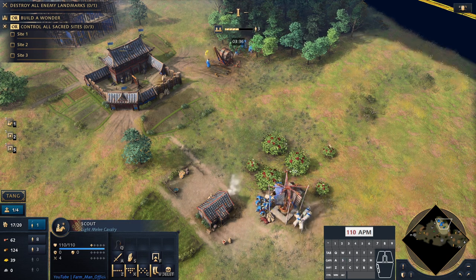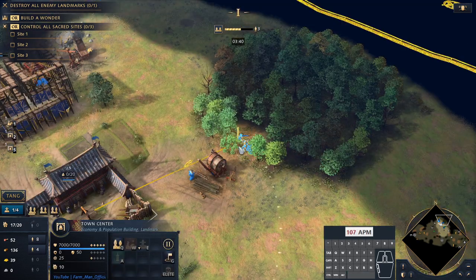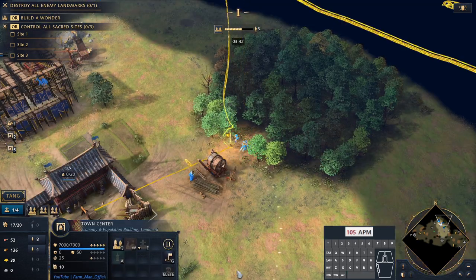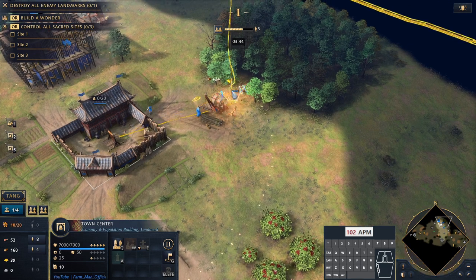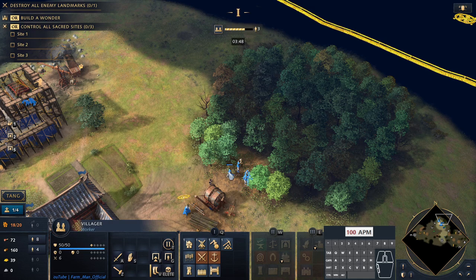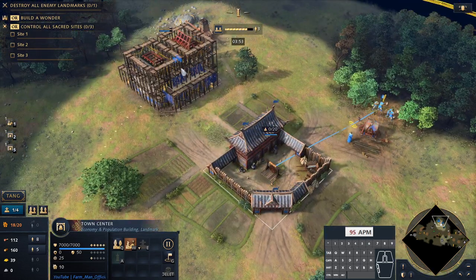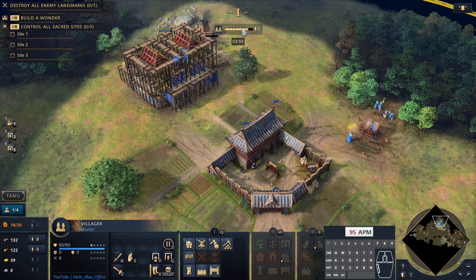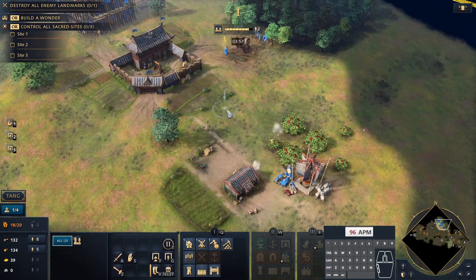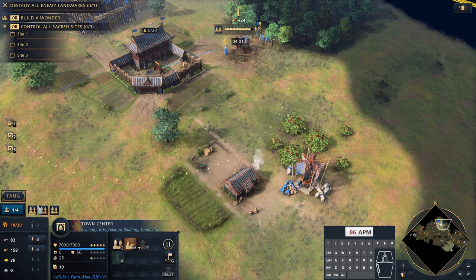A nice batch of sheep is arriving at the mill, which is perfect. The target here is to get up to six villagers on wood, and once we have done that, we're going to train two more Imperial Officials. The first Imperial Official will come out to supervise the mill, and the Imperial Official after that will supervise the archery range. By then you would have got up to feudal age and you'll start with your archery range production.